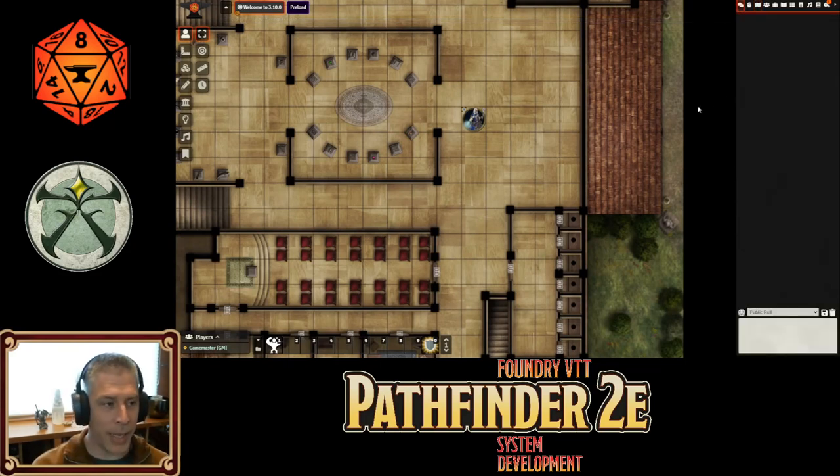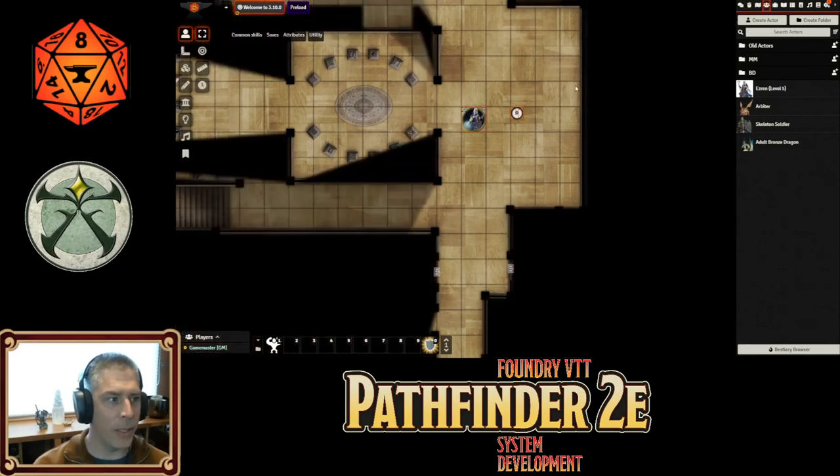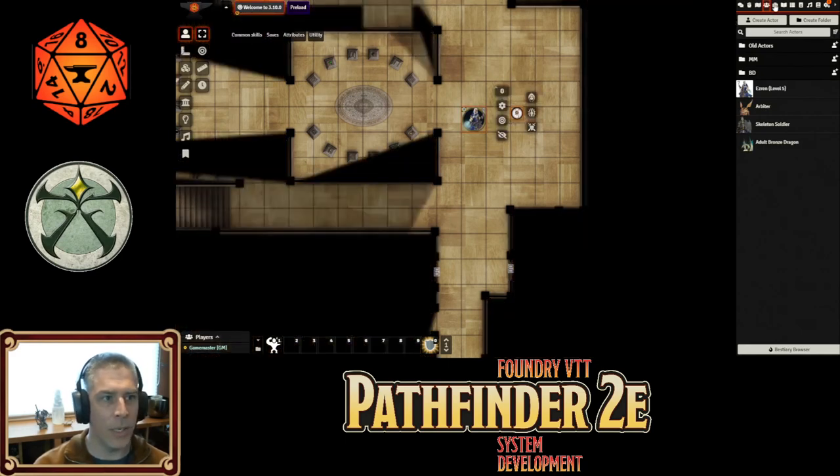We've put on a nice theme and Ezrin here is exploring the museum. First off, one of the cool things is that we now have a roll twice rule element. There are lots of things like True Strike where something special happens, so I'm going to put a little Arbiter out on the field and we'll have Arbiter and Ezrin go into combat.